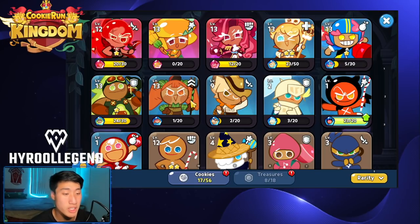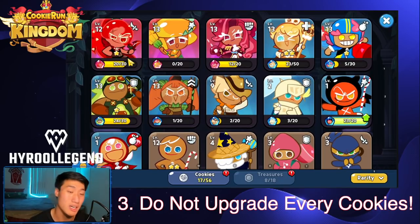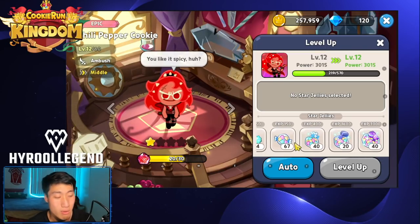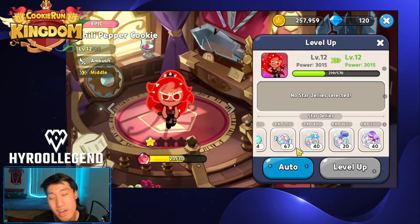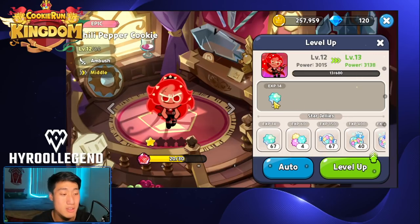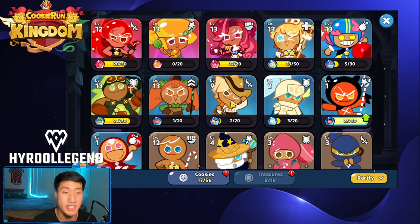Mistake number three that you should not make is upgrading every single one of your cookies. EXP Star Jellies are very, very valuable. In the beginning it seems like you can upgrade every single one of them, however once you get up to level 40, 50, and 60, you need so much of these EXP Star Jellies. It's going to be hard to have them ready to upgrade your cookies when they need it most — especially when new cookies come out.